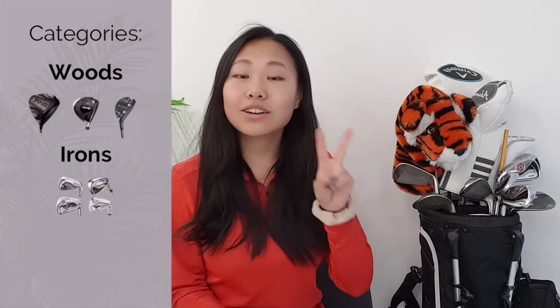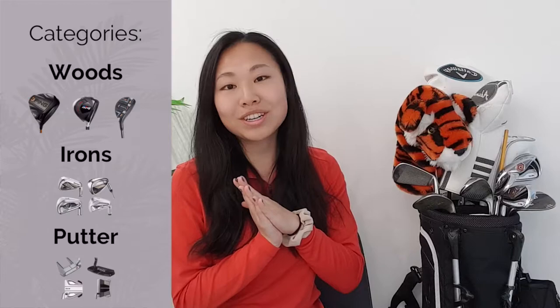Golf clubs are typically divided into three categories. The first are woods, which are the clubs that have a bigger headpiece. The second are irons, which are the clubs that have a really thin blade-like headpiece. And the third is just one club — your putter — and that's the club that you will use on the greens. I'm going to go into details about each of the categories and subdivide them for you.